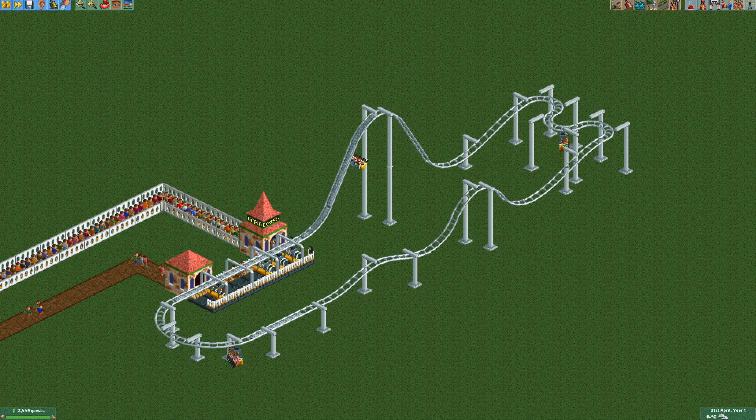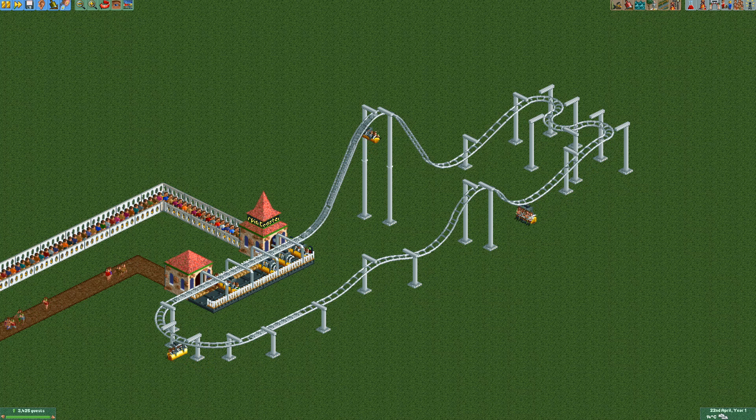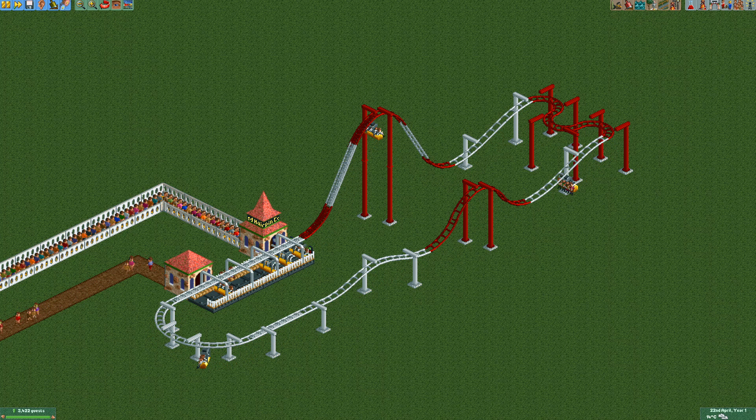In terms of special elements, the hairpin only gets the station brakes and block brakes, but I'd argue those aren't the real special elements. The real special elements are the tiny turns and, to a lesser extent, the small level-to-steep pieces. They allow you to construct much more compact designs than you would be able to otherwise.